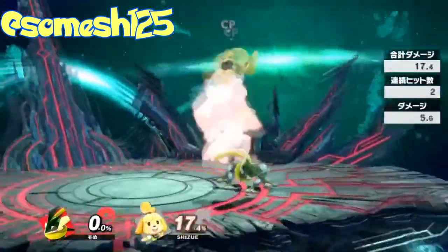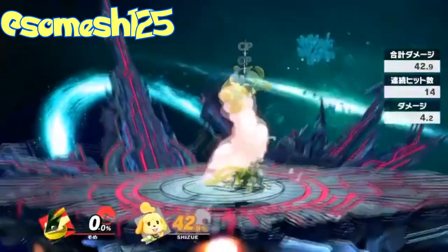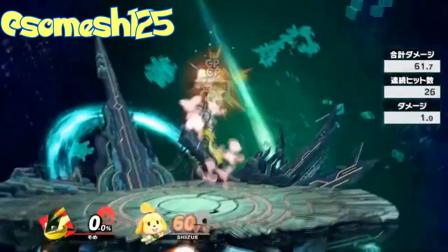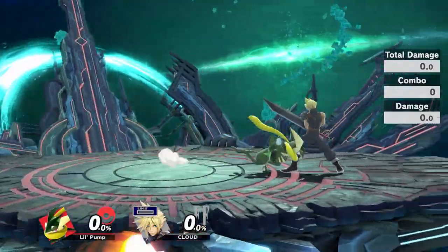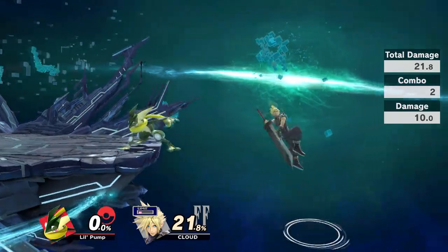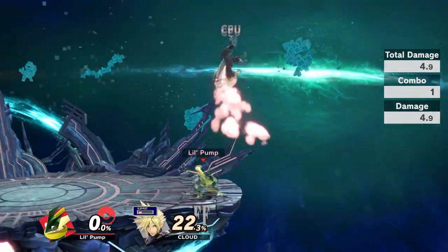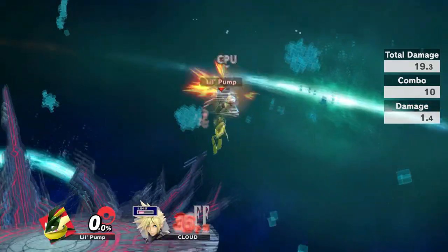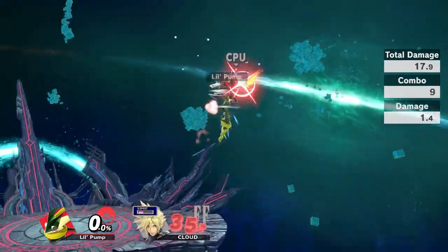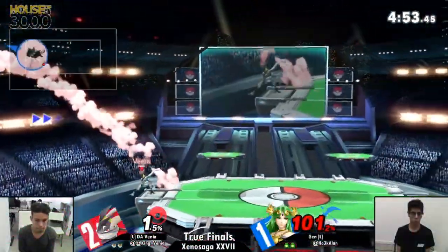Against slow fallers, Greninja has some crazy up tilt combos, but these depend more on fast fall up air than up tilt itself, so we'll hold off on those. Here's another use for up tilt: have you ever started a nair combo and not had the space to finish it with a dash attack? You can flip that combo from horizontal to vertical just by holding up and pressing A after the nair. From there you can go for an up smash or an up air, and you've started a juggle.